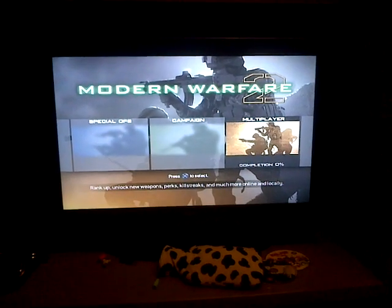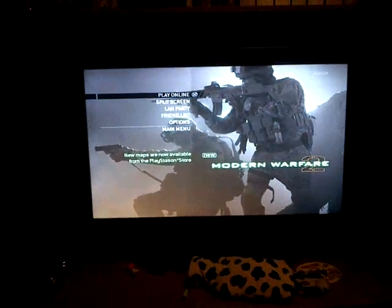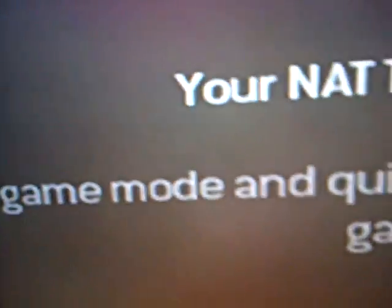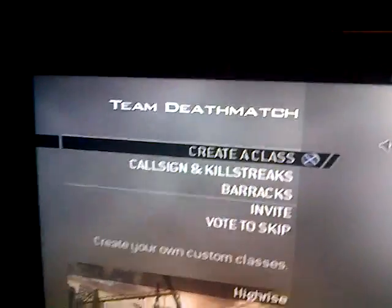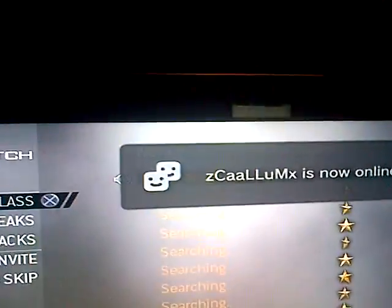Go to the multiplayer, click on play online, and it should say open. You want it to say open. Now go into whatever game — Team Deathmatch — and when it's on this screen...